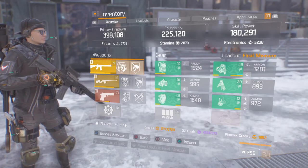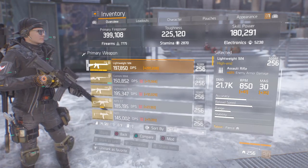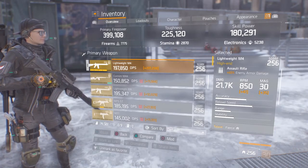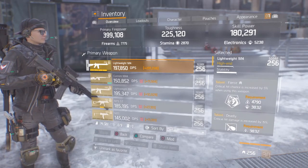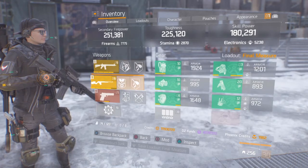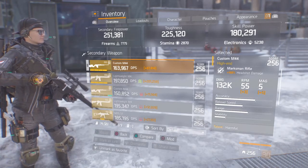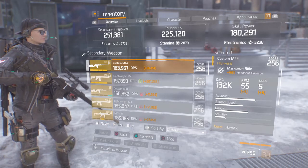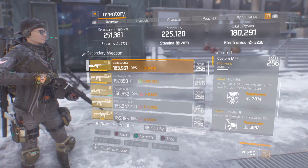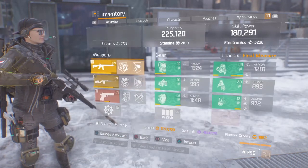For my primary, I have a Latwe M4 with 22% enemy damage. It does 21.7k base damage with the talents Fierce, Deadly, and Destructive — nothing overpowered, but it does fine. For secondary, I use a custom M44 sniper that does 160k base damage on my DPS build for PvP, but for this build it only does 132k. It has 168% headshot damage with the talents Harmful, Deadly, and Ferocious. The base damage is really what does the trick for the sniper. I'm also using Centurion, though I'm missing a mod on it.